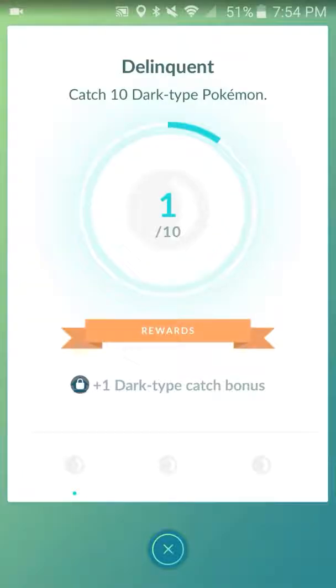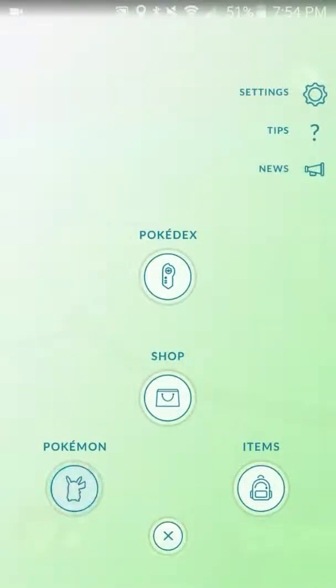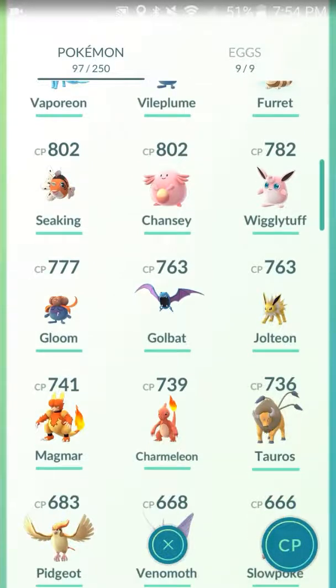Looking at badges — I can see a dark type one. I'll have to check if that one was already in there. Fighting we've had. It doesn't look like there are any new types or anything like that.